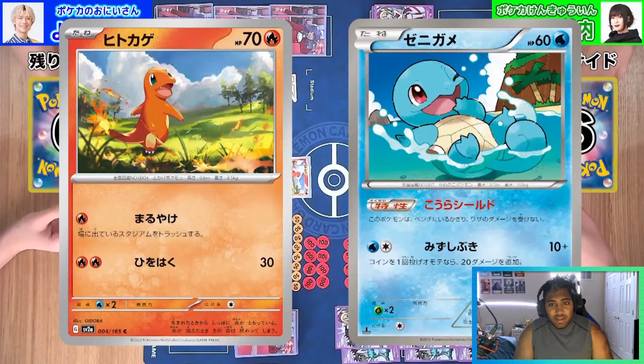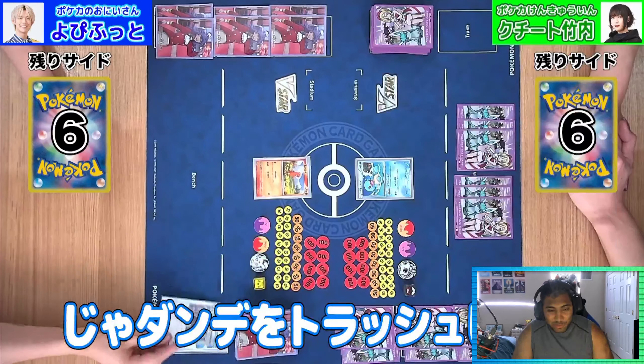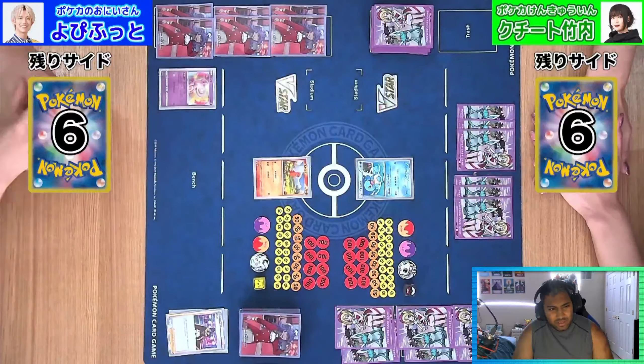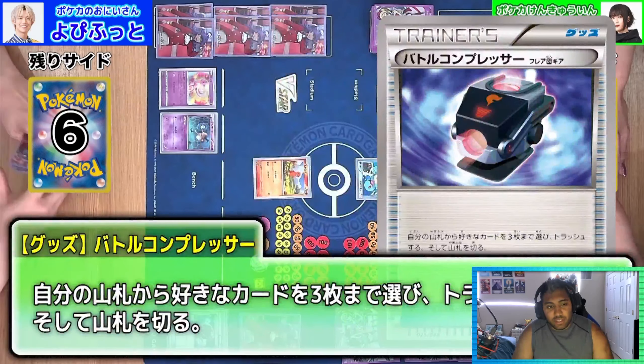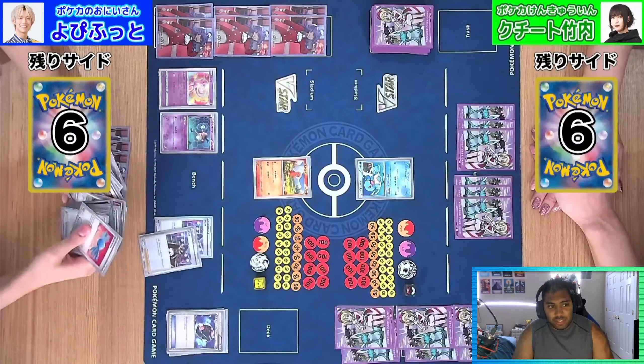We're going to see Charmander on the left and a Squirtle on the right. Squirtle's ability says no bench damage is done to it, so it's basically a Terra Squirtle because all the Terras have that. We're going to see a quick one — there's a Mew and a Mr. Mime making sure there's no bench damage done to stop Greninja. It's a little bit bulkier than Manaphy, basically the same but a Psychic type.